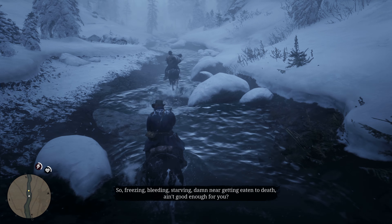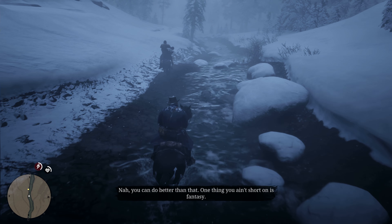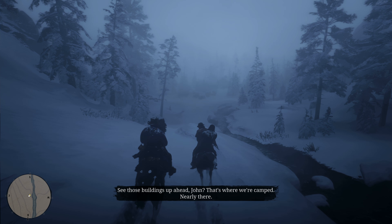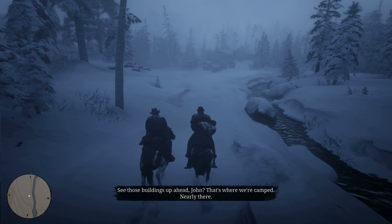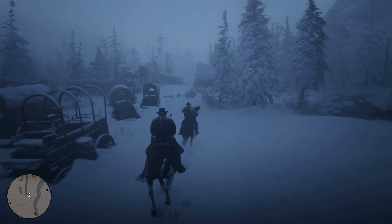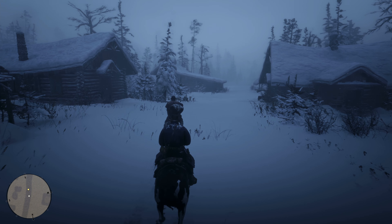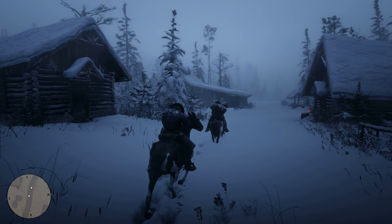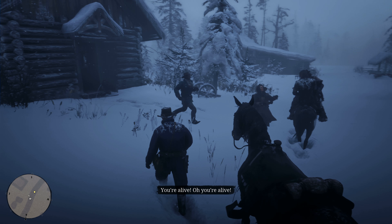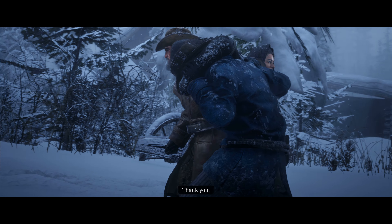I want to play as Marston, but I guess that's not an option this time around. More wolves! I need to clean my gun. Get the hell out of here! More coming in on the left — got him! It's still... circle to reload. Press L1 to put away equipped weapon.